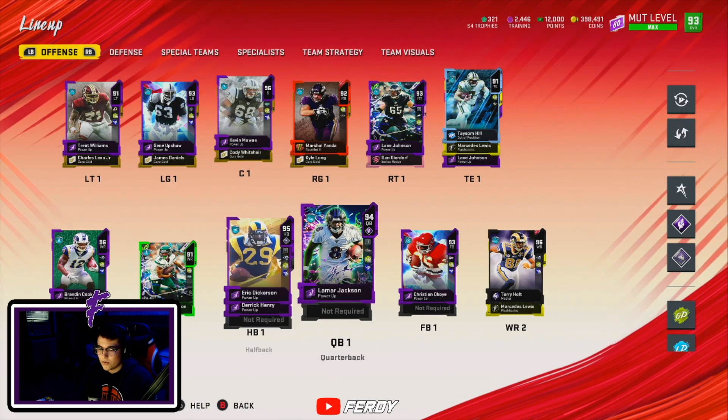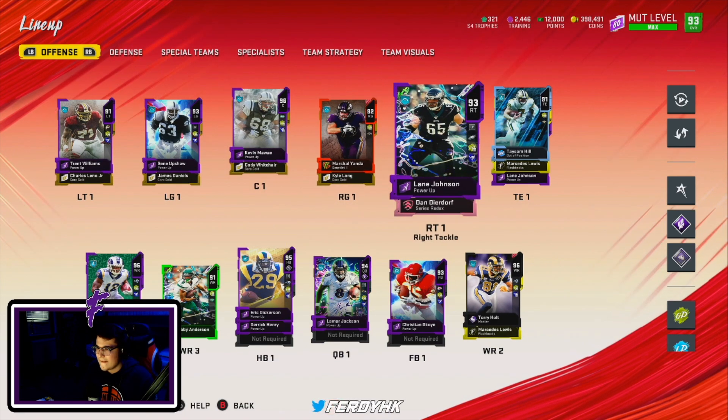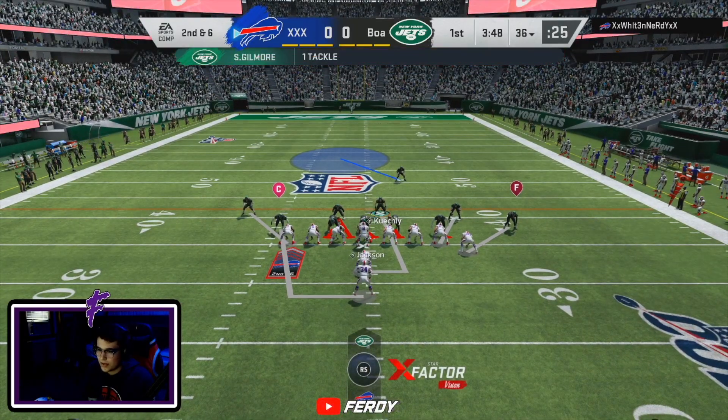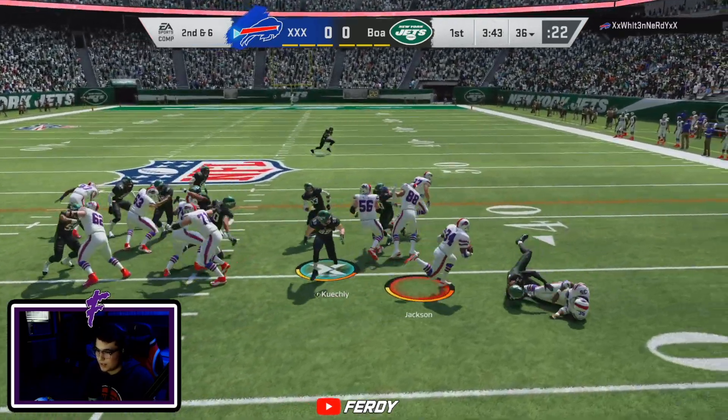Here's the offense — we got Lamar at quarterback, Dickerson, obviously the best running back in the game right now. I have played a couple games with Jamal already today. I had a nasty pick-six with him — I didn't even see him and he jumped the route. I'll play that clip right now.